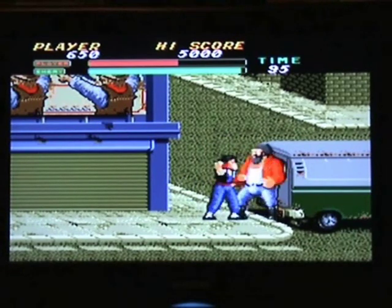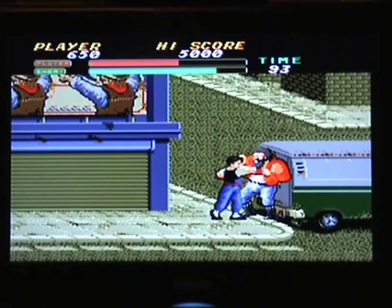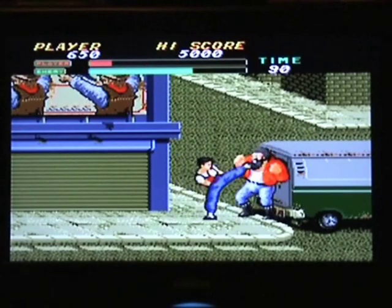This is a bit stupid, because the boss, who's always stronger than the normal enemies, when he grabs hold of you it doesn't hurt — whereas the weaklings, when they grab hold of you it kills you. Instead, with him, it's punches. So, odd, very odd.